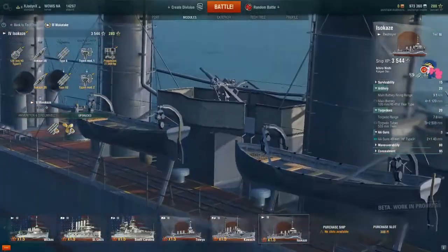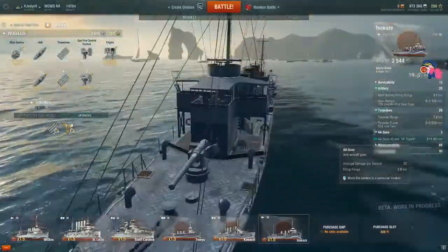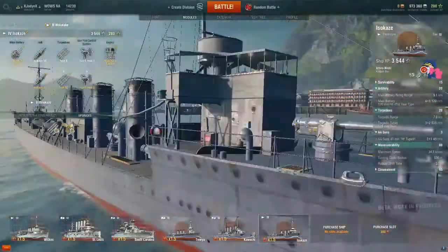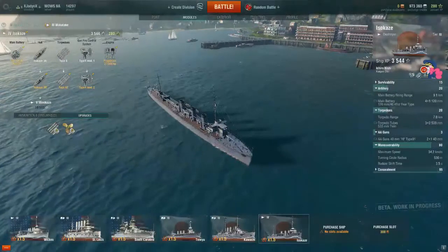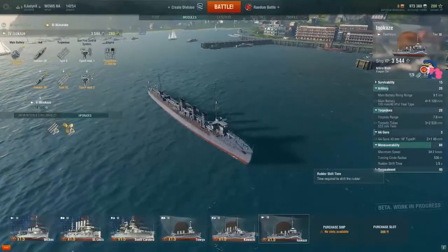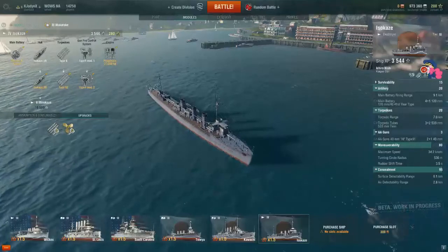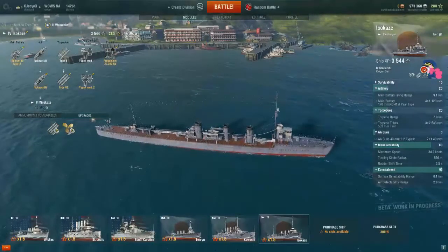My AA guns are two 40 millimeter AA Type 91s, one mounted amidships on each side. As a destroyer you're not going to be using your AA guns very much. Its maneuverability is quite good — turning circle radius is 530 meters, rudder shift time is only 3.5 seconds. Its surface detectability range is 6.1 kilometers; keep in mind your torpedoes can fire at 7 kilometers, so you can launch torpedoes outside detection range. Air detection range is 2.8 kilometers.